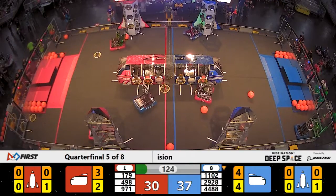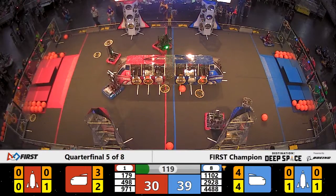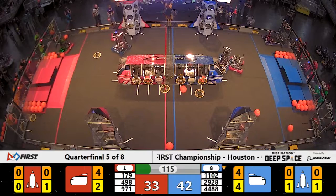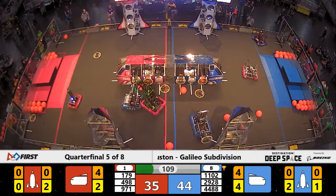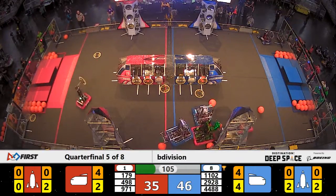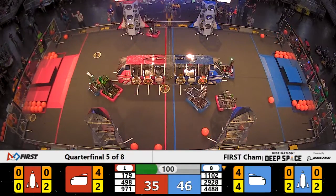Remember, that's Blue Alliance. Alliance number 8 needs to win this to move on to the semi-finals. Team 498 will try their best to stop that from happening, playing defense against Team 1102 out of Augusta, Georgia. 4488 with another hatch panel placed for the Blue Alliance on the rocket ship. 1102 doing the same on the near side of the field.